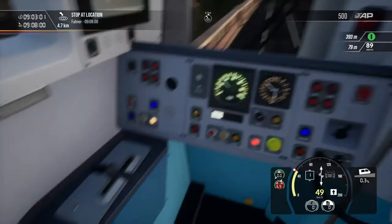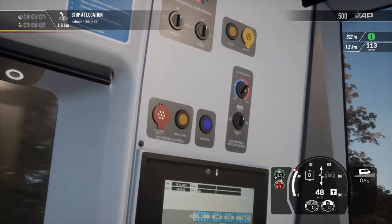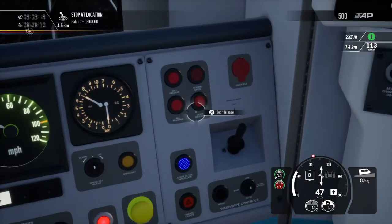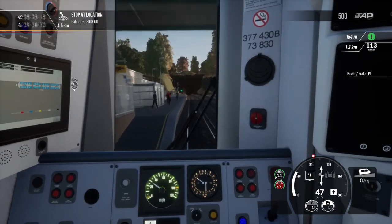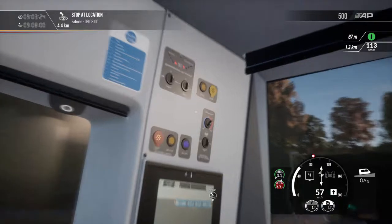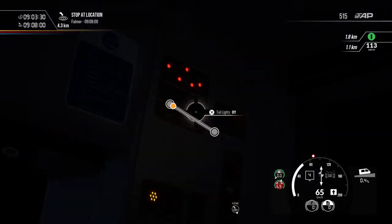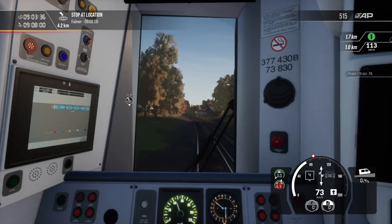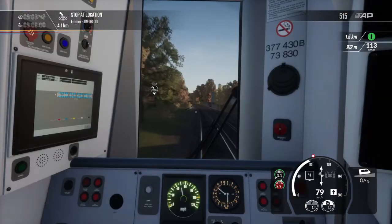We're going to turn on our headlights here, make sure we're not going too fast. AC and everything set — perfect. We're going to turn on our lights, headlights to day running, and set those taillights to auto. It is early in the morning today — only 9:03, so definitely rush hour, all those commuters trying to get to work.